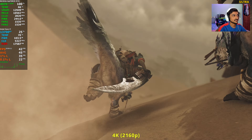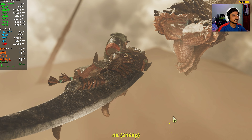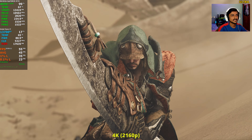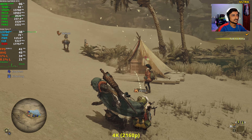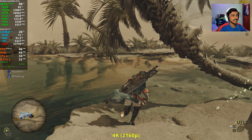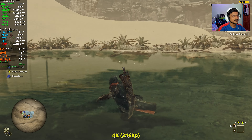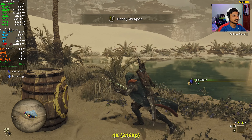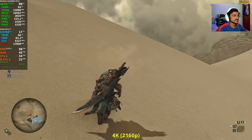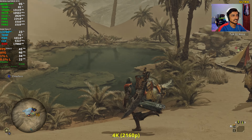Cutscenes seem to play at 60fps or higher at times. In the water area we're dropping to around 40fps, which is quite a lot. Looking toward the sand we're getting 50 plus. Sand shouldn't be that demanding in a game — not sure why it's so demanding here.